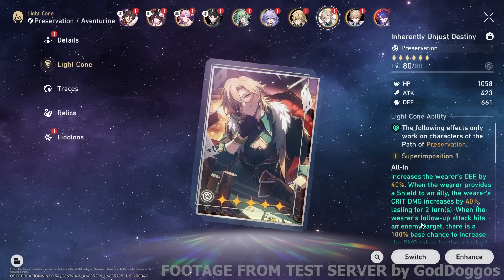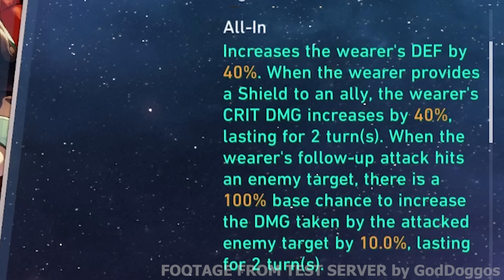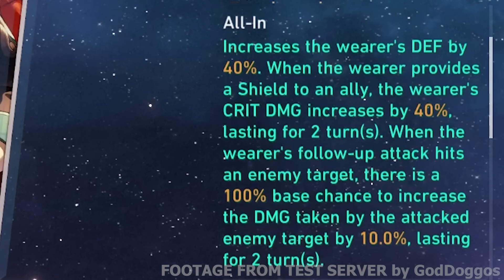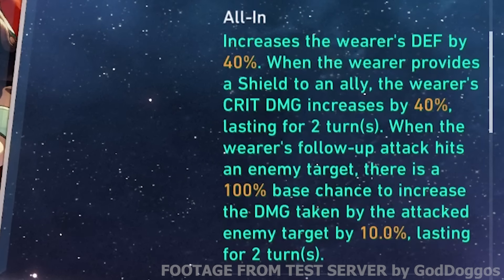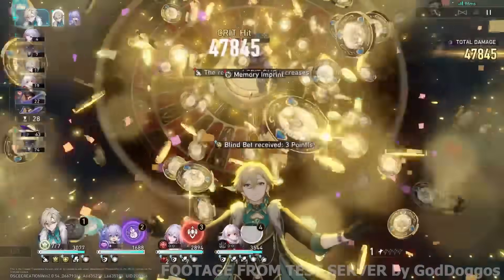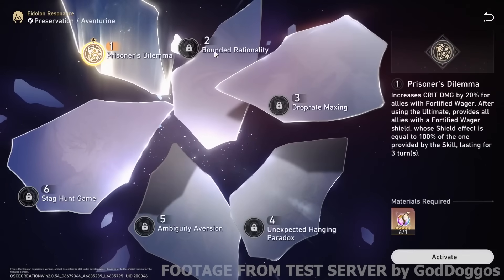Now, some information on his light cone as well. It gives himself 40% defense flat, which is already overwhelmingly high. He also gains 40% crit damage if he applies his shield — which he does in abundance. Finally, it has a 100% base chance to land an increased damage taken debuff. This would make it the second debuff Aventurine has on his kit, making him viable but not optimal to pair with someone like Acheron.